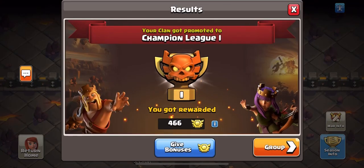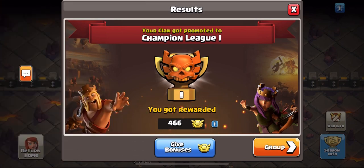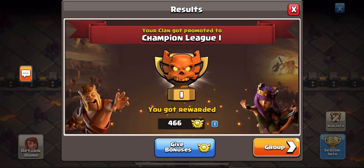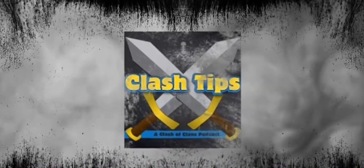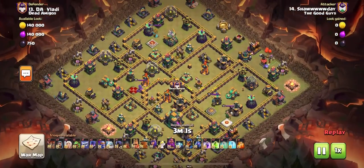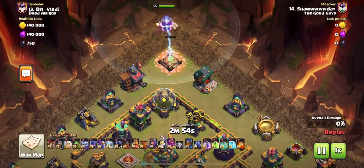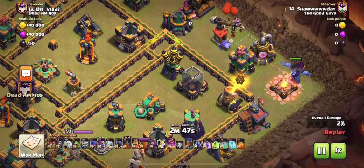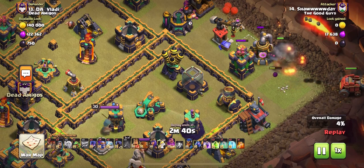Honestly, it feels surreal, but we just got promoted to Champs League One, and I'm so excited to show you some of the awesome and amazing attacks that our guys did in The Good Guys. I'm still caught in a sense of unbelief that we actually made it to Champs One. Welcome to the Class Chips YouTube channel. I had to pick a few attacks, and I wanted to highlight the ones we used the most and did the best at. One of those attacks, of course, was Super Bowlers.